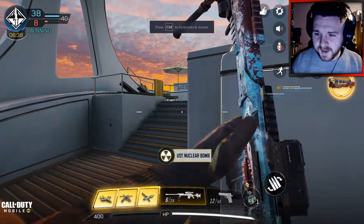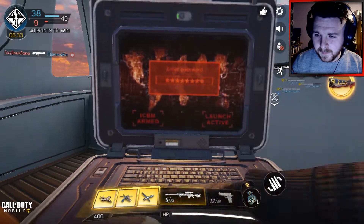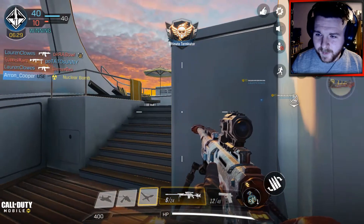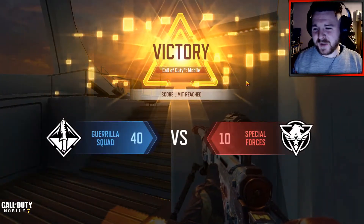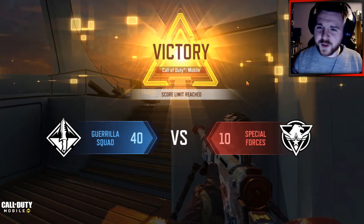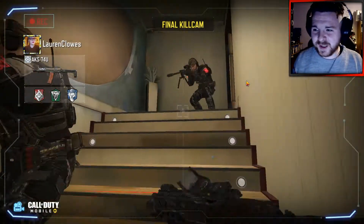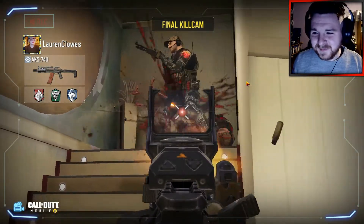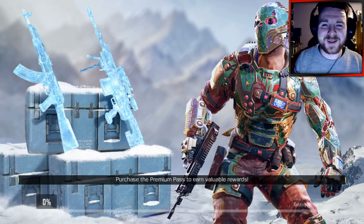I've still got my nuke — let me just activate this thing quickly. There we go, my friends. We didn't get a chance to actually nuke them out, but technically we got the nuke. I would have activated it sooner but for some reason it just wasn't letting me do it. But overall, boys, it was a pretty good game. We can accomplish dropping a nuke with a sniper rifle!